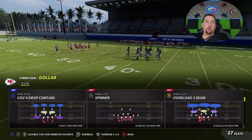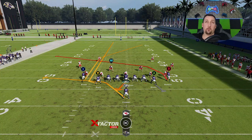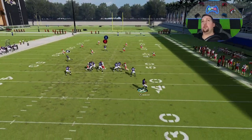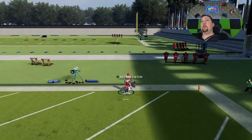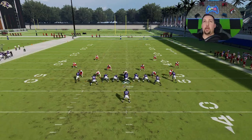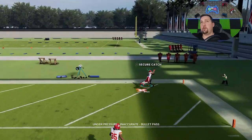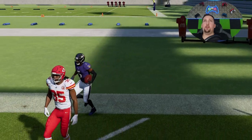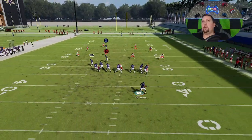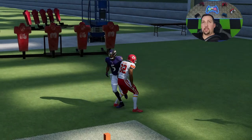Against Cover 3, be aware of the hash mark — run it from the hash to the open side of the field. Against Cover 4, run it to the short side. Put the wide receiver on a streak, although against Cover 4 you don't really have to. This play pretty much one-plays it without any adjustments — you can see it getting right past the safety because of that deep crossing route. You can also put the tight end on a drag to bring the safety down even more. With Matthew lit up on a bullet pass, he runs right through the zone and the defender can't turn around and make the play.